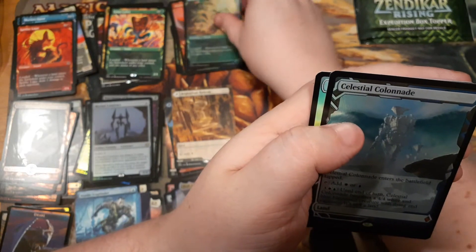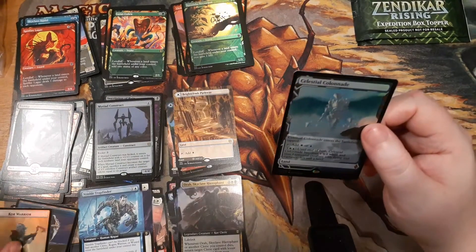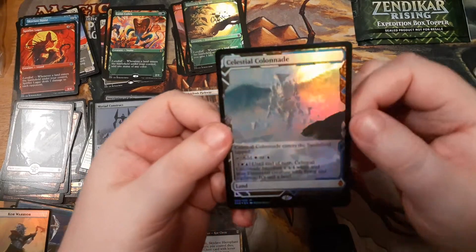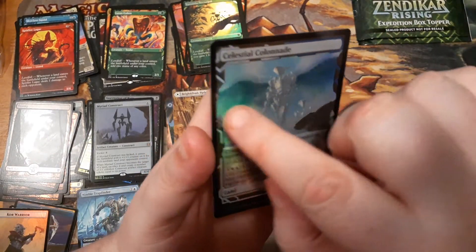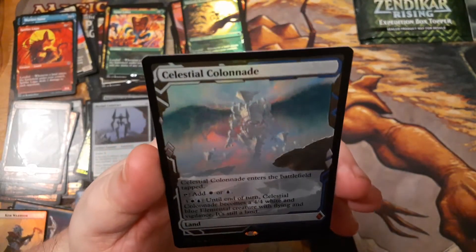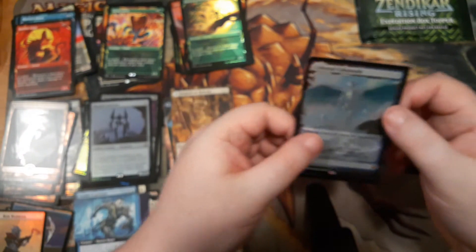And we got a foil expedition — which I said at the beginning was only possible in collector's boosters. Is this a Misty Rainforest? Is this a Cavern of Souls? No, it's Celestial Colonnade — and that is very cool, it is very shiny, it is very pretty. You can see more of the wings formed by the wave. I don't know if I still play Celestial Colonnade in any of my commander decks, but if I do I'm replacing it with this one.